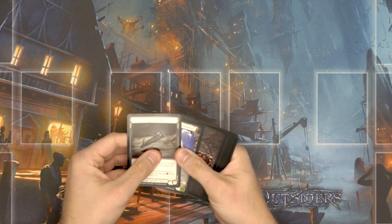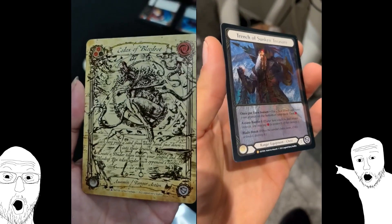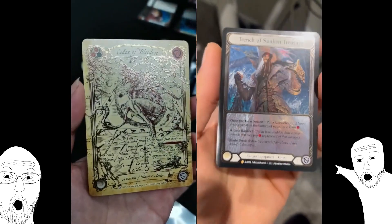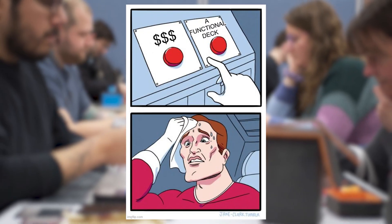First off, the two tokens in the pack are not draftable and should be set aside. Marvels and Cold Foils show up in the token slot, so if you open one up in a draft, congrats — you get to keep it. You do not have to spend your first pick on it.